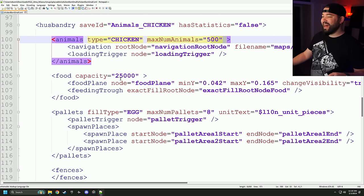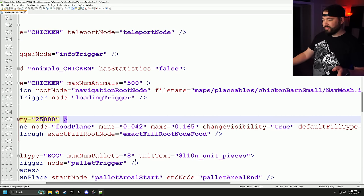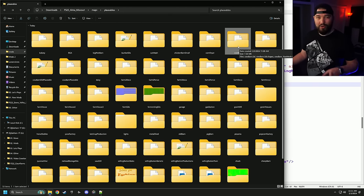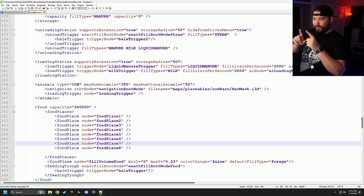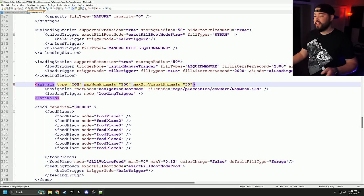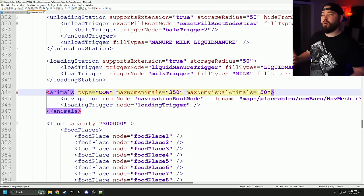Right here we can see max number of animals at 500 — we're going to add some zeros to that. Food capacity is in here as well. Now, from the cow barn, there's a max number of visual animals at 50. I've noticed that if I leave that at 50 and add all the animals I want through the rest of everything, sometimes things break, so I set this number to 20.